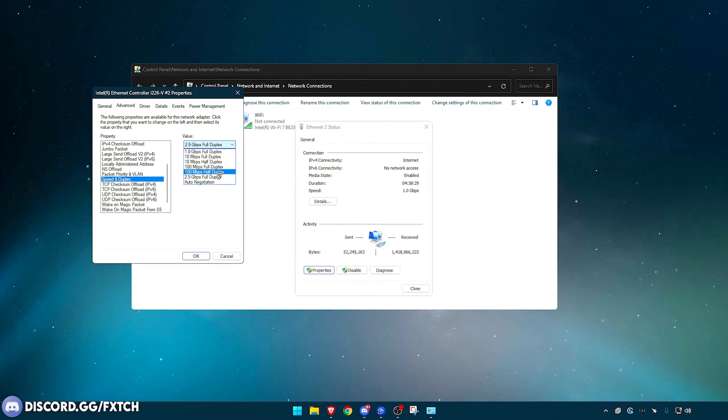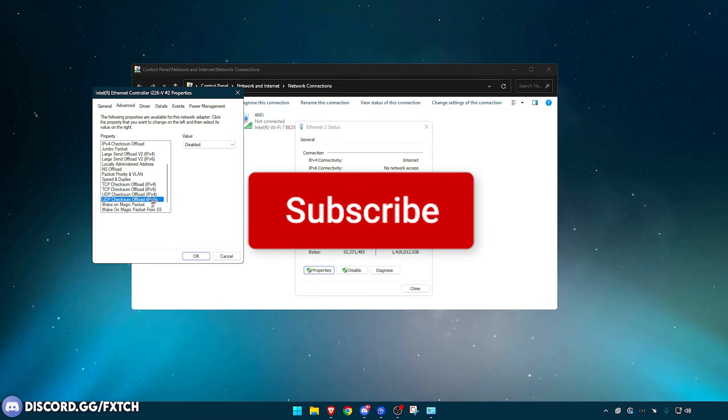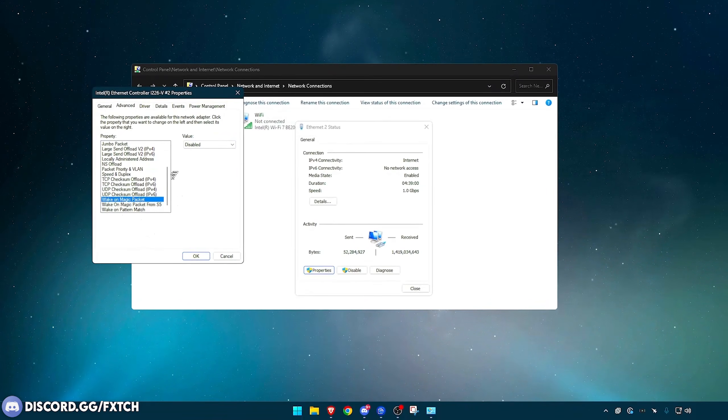The best option for me is 2.5 gigabytes per second on Full Duplex — usually it's just the bottom option, but double check. TCP Checksum Offload IPv4 — disabled. TCP Checksum Offload IPv6 — disabled. UDP Checksum Offload — disabled for both IPv4 and IPv6. Just disable all of these. Wake on Magic Packet — disabled. Wake on Magic Packet from S5 (state 5) — enabled. Wake on Pattern Match — disabled.